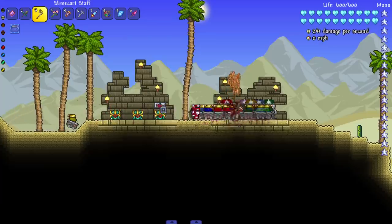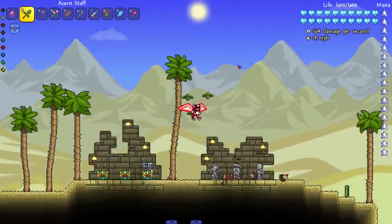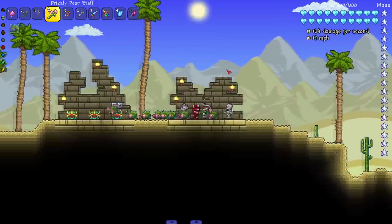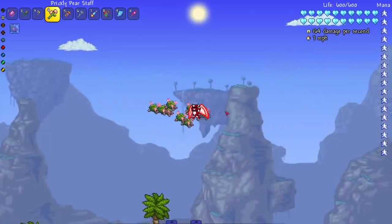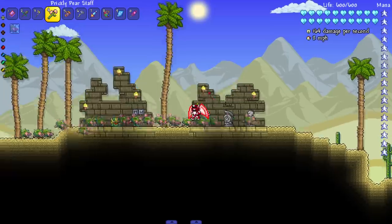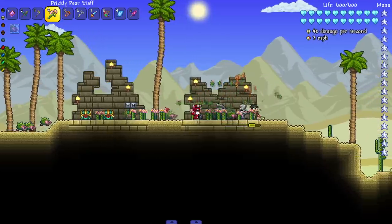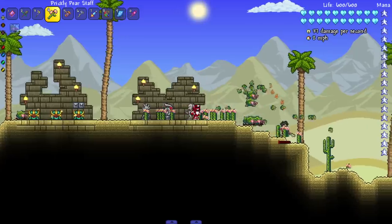Kind of wish they changed it to balloons — hopefully in 1.4 they changed the sprite to balloons. Next up, we got the prickly pear staff, which summons the cactus hedgehogs. Let's see their flying animation — they got little pink flowers that help them fly. This is a minion where we don't have to see max; there's gonna be a couple where we don't. I'll show their attack off — this minion will be great during a goblin invasion.